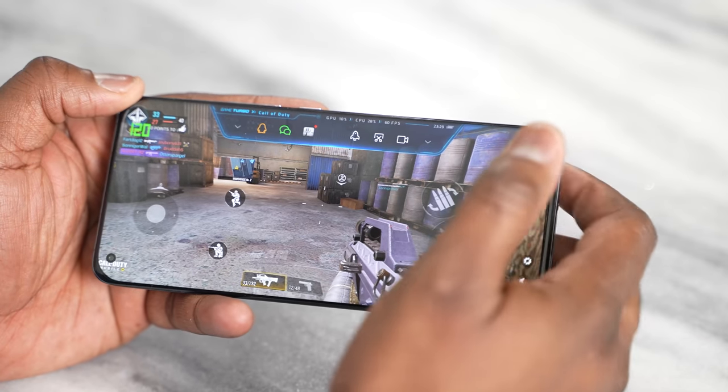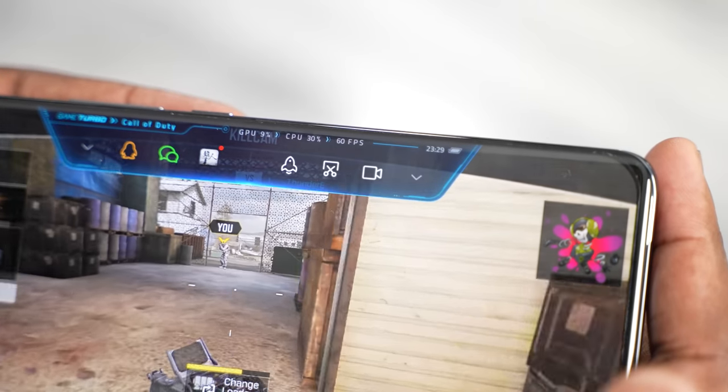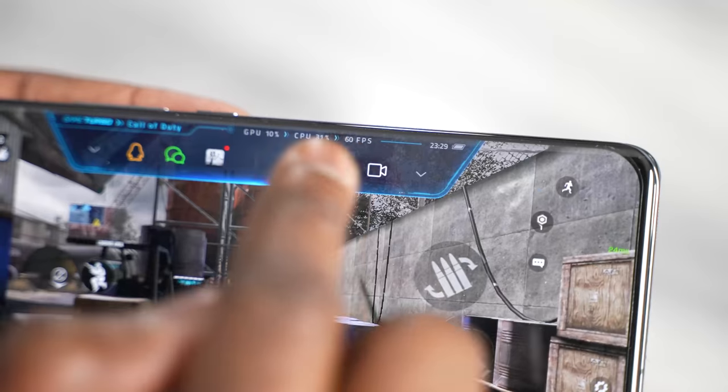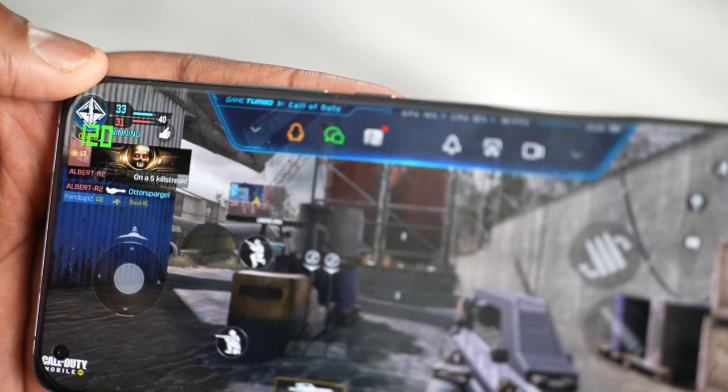Call of Duty Mobile played really well, really solid. The refresh rate on screen was still 120 Hertz, but the game's FPS was at 60 frames per second, which is what we see mostly for Call of Duty. I believe it's just one device that does 120 or 90 Hertz, but it ran well and it ran smooth, and I liked that about Call of Duty Mobile.